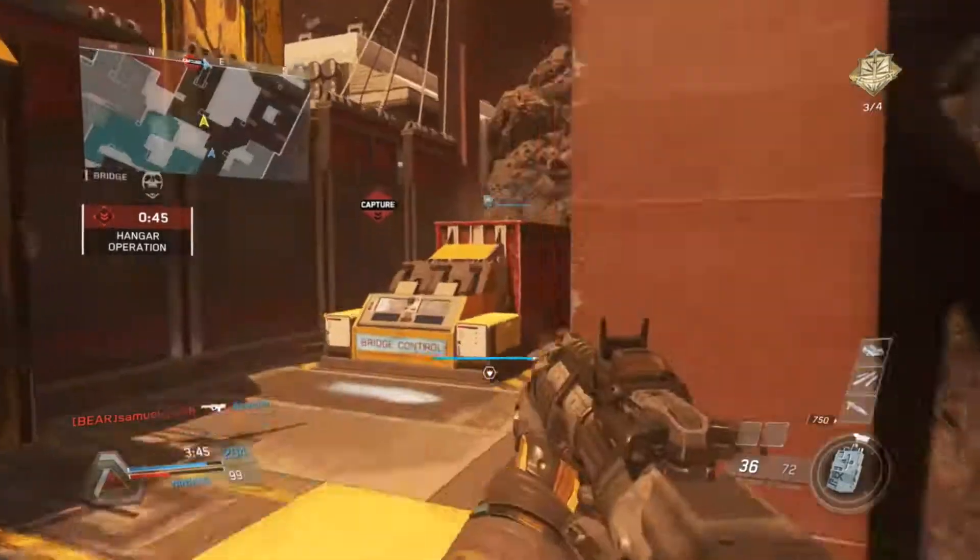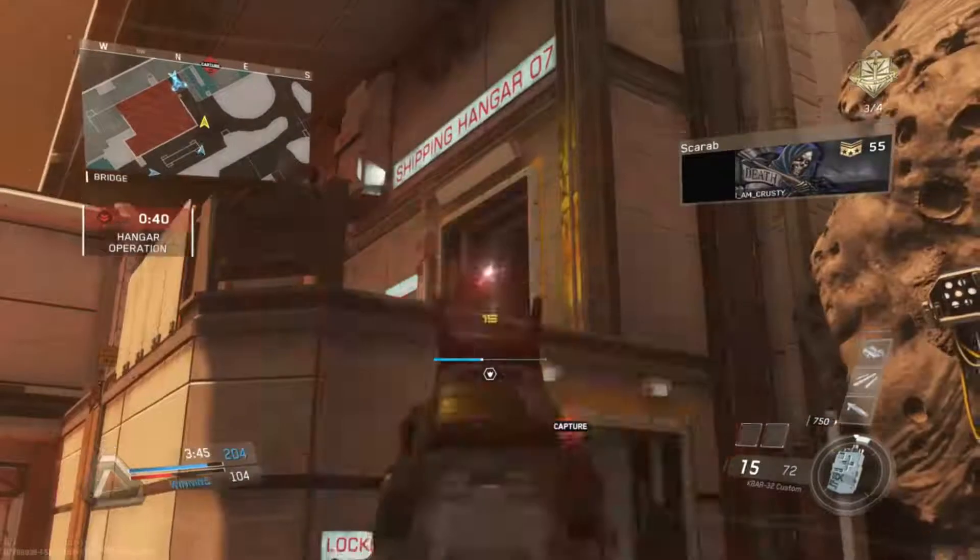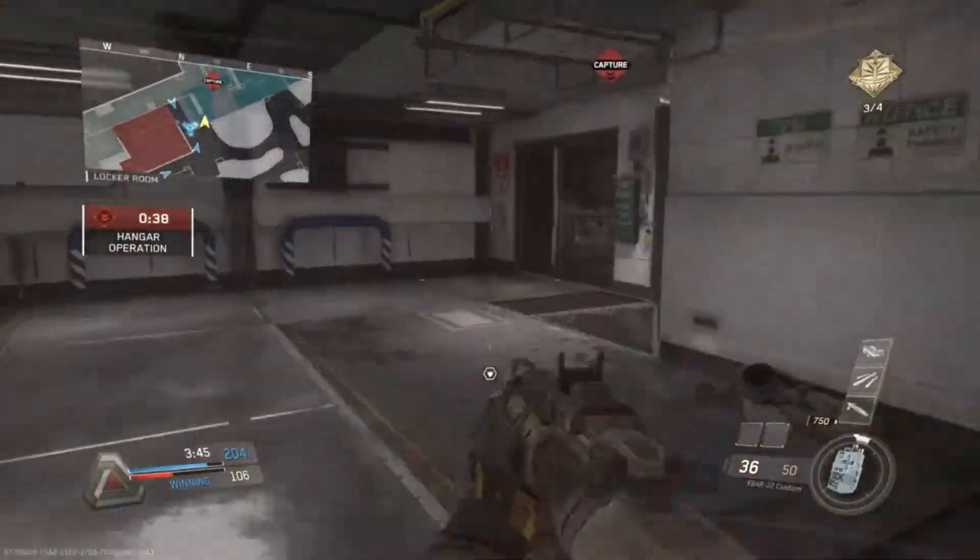It looks like it's fine there but then look — what is that? How am I supposed to play like that? I choked some shots here, I'm not going to lie — horrible aim, but whatever.